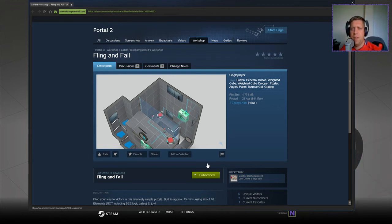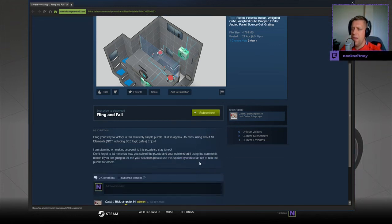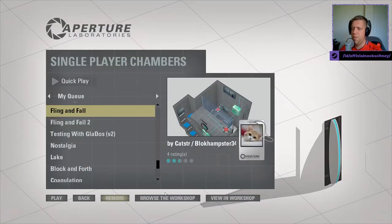Without further ado, let's jump into the description. Fling your way to victory in this relatively simple puzzle. Built in approximately four to five minutes using about 10 elements, not including B-logic gates. Enjoy. I'm planning on making a sequel to this puzzle, so stay tuned. Don't forget to let me know how you solved the puzzle and your opinions using the comments below. If you're going to tell me your solutions, please use the spoiler system so as to not ruin the puzzle for others.